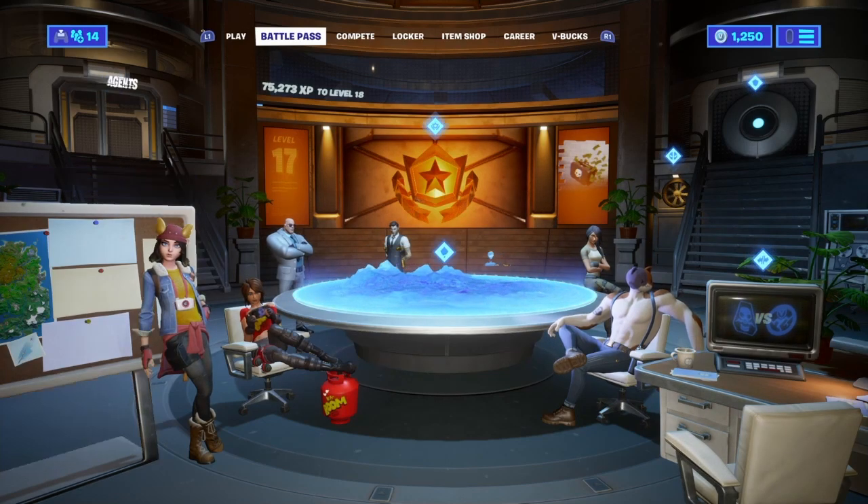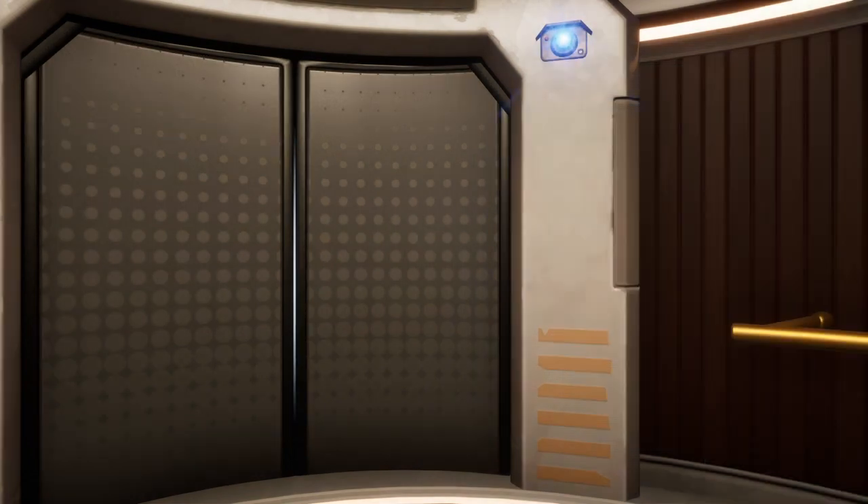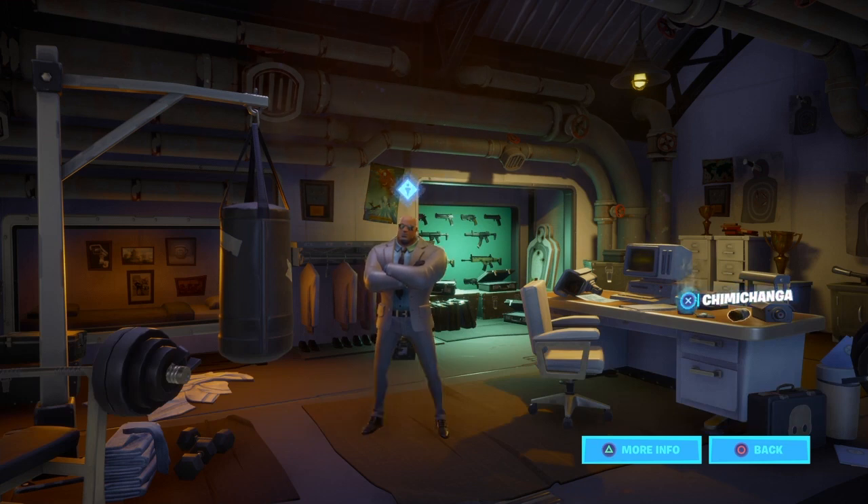For the third and final chimichanga, go to the agent tab in the top left, click on Brutus, and click proceed. The third chimichanga is right on his desk. Go ahead and collect this one.